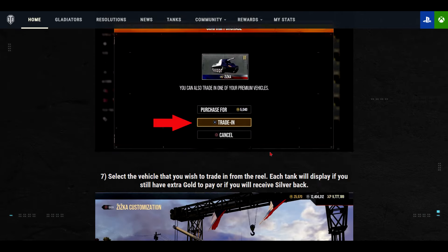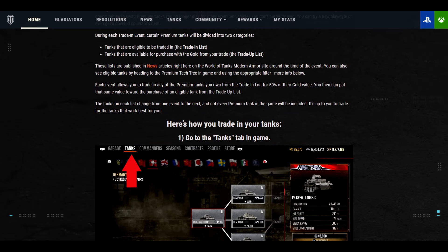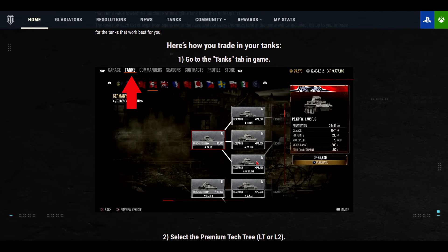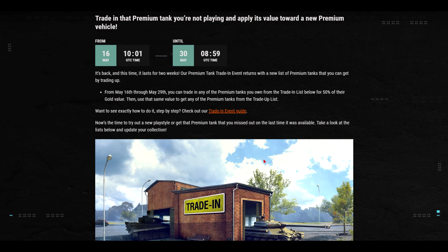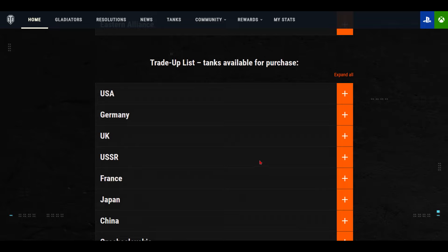I'll have the links in the description. One question I have for you guys — feel free to chime in in the comments: are the tanks in the trade-up list going to include tanks that aren't normally purchasable in the tech tree? If a tank exists but isn't currently purchasable, will it appear in this trade-up list? I'll be poking around when the event goes live, so let me know what you figure out.